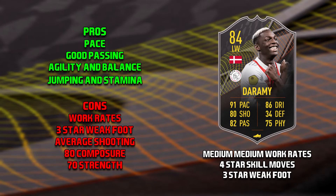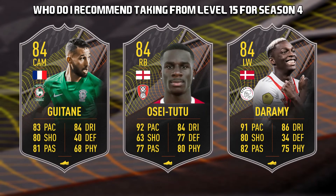The first con, just like every level 15 card this season, is the work rates — medium medium. He has 3 star weak foot and average shooting; he only has three stats that are over 80. He has 80 composure, which just genuinely isn't good enough for this stage of FIFA. And he also only has 70 strength, which is definitely not the best.